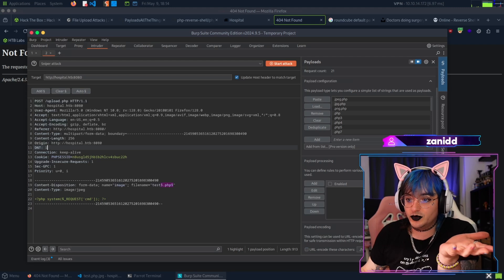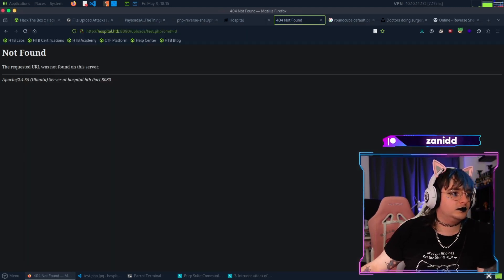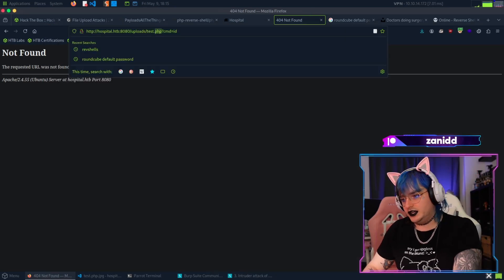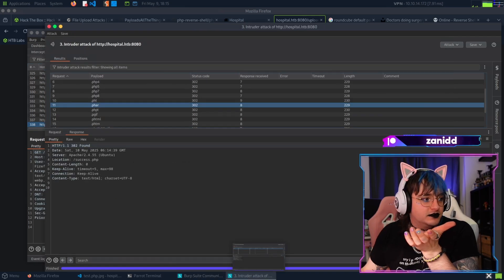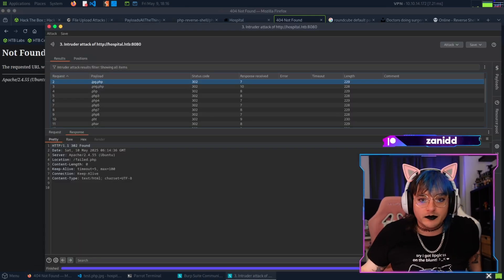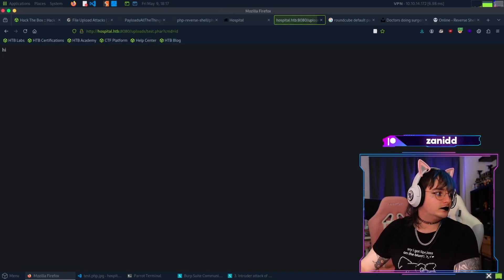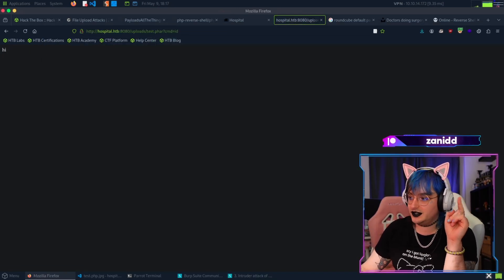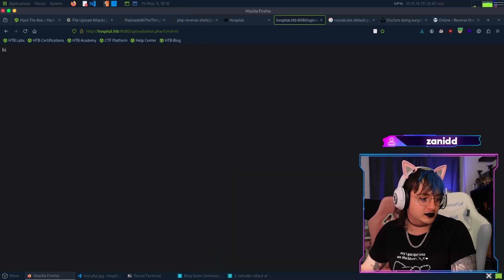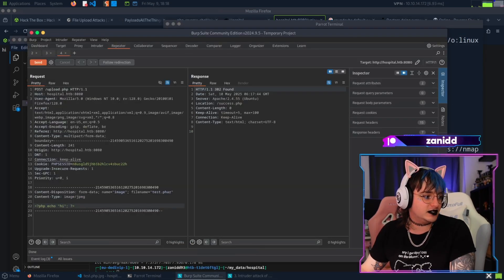We don't want to URL-encode these characters. Let's find out if we were able to upload the PHP one - nope. Maybe '.far' - a little far-fetched. '.phpt' - nope. I feel like I'm overthinking this. Let's try another approach. PHP code is being executed! Boom - we copy and paste that in.